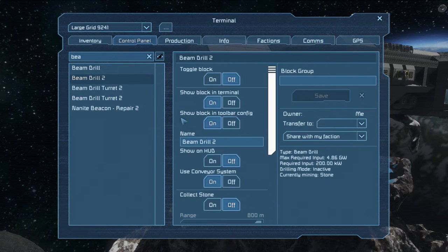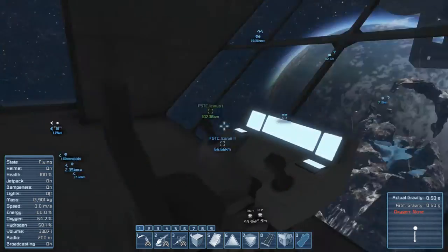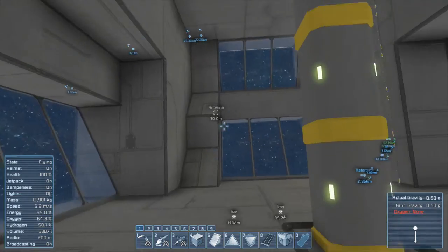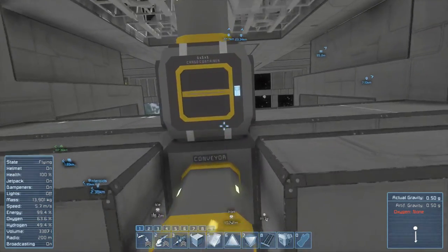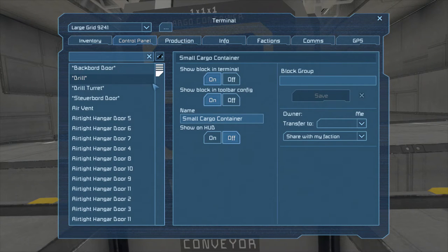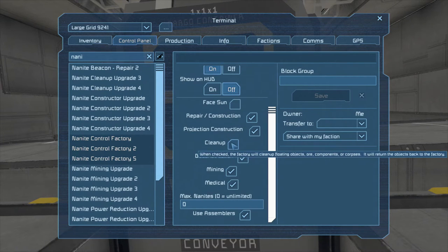By not having it pick up stone we can get rid of that issue, because I had to add another conveyor that throws out stone. I constantly have to turn off the nanites' ability to pick up stuff and I don't want to do that anymore. I want to keep the nanites running and I want the pickup active, because when I grind down stuff my inventory gets very full.